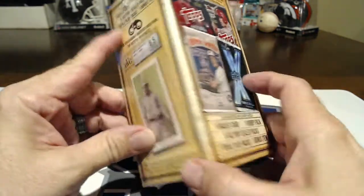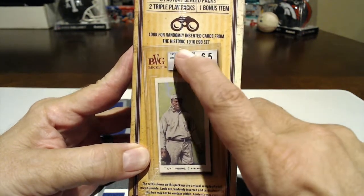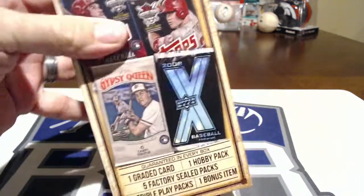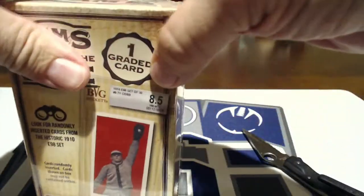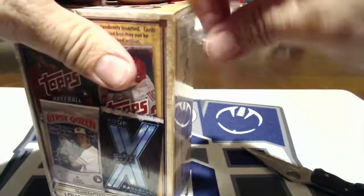If they give us Gypsy Queen Topps that's pretty good. Packs randomly inserted - cards shown on box may not be inside - but it does have a graded card. It says look for randomly inserted cards from the historic 1910 E98 set. That'd be pretty cool. Looking for a graded 10. When I did the football ones I got a 10 of Courtland Sutton and a 10 Christian Kirk, before they were even drafted.